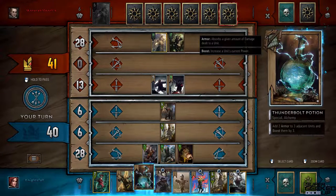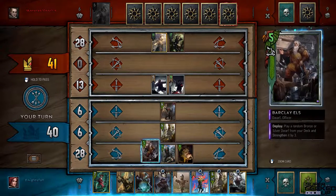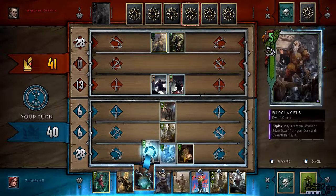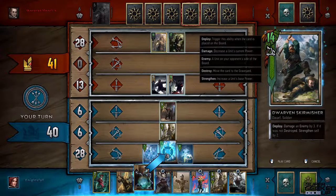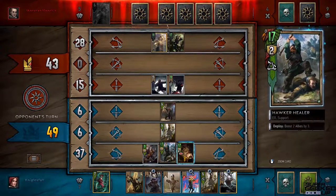The good news is I have one more card than him — which is why I conceded round one. I play a card that adds two armor to three adjacent units and boosts them by three. I have three adjacent units on the siege row at the bottom. It's important to position correctly — playing it in the middle hits all three cards rather than just two. That's what the armor looks like.